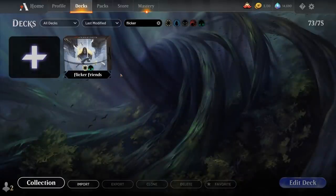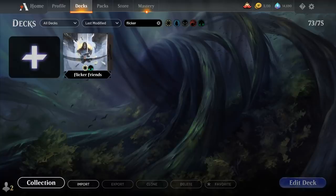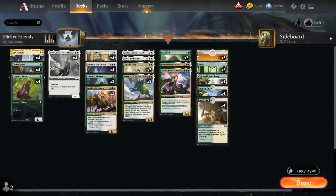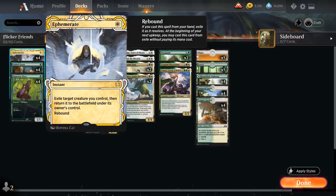Hello and welcome to another Historic Games video. Today we're taking a look at a green-white deck titled Flicker Friends, as voted on by my supporters on Patreon, as the deck is built around Ephemerate — the one-mana instant that exiles a target creature we control and then returns it to the battlefield under its owner's control.